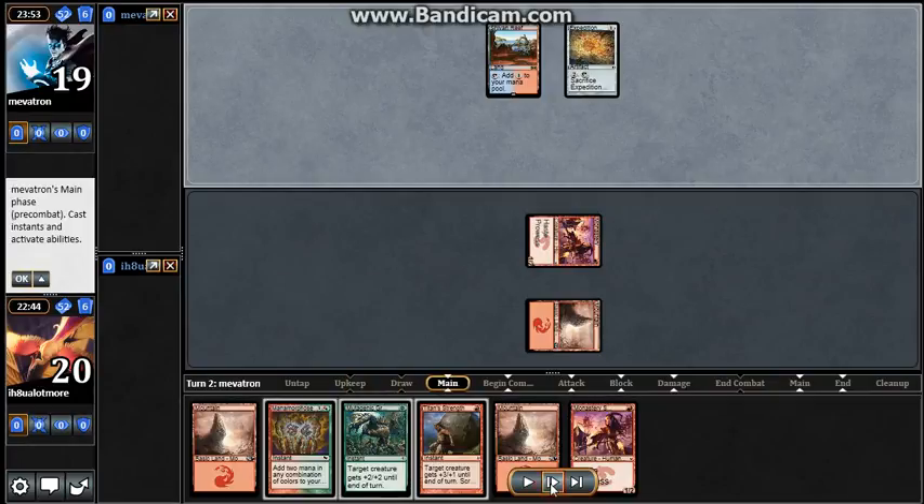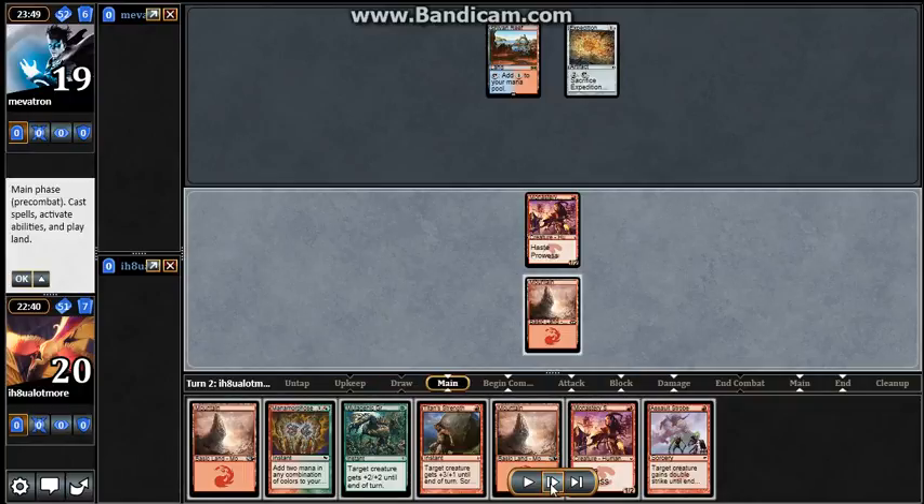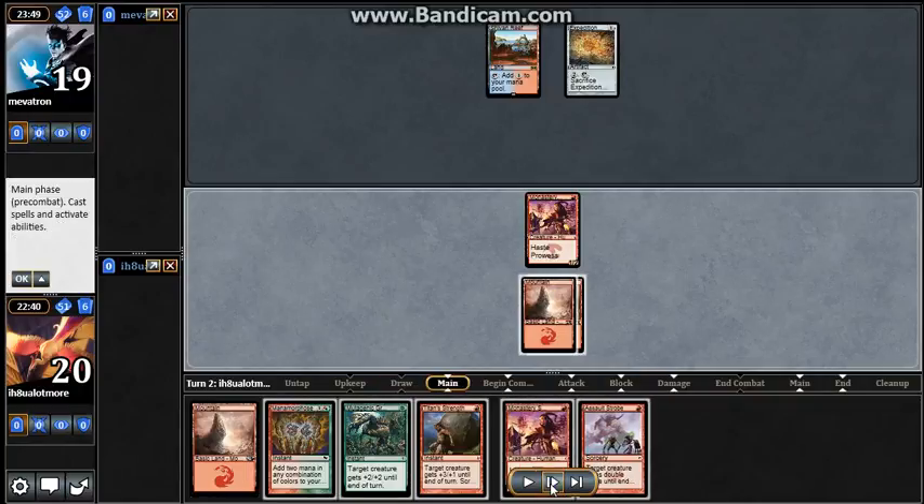Even like this — this deck, I mean, even hard counters don't really bother it. It's so redundant. Plus I got another Monastery Swiftspear, so it's just crazy.